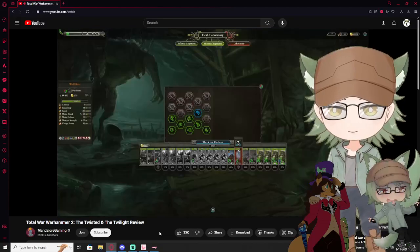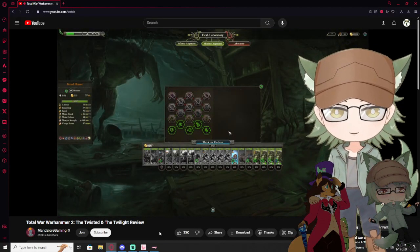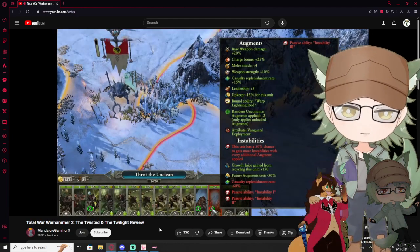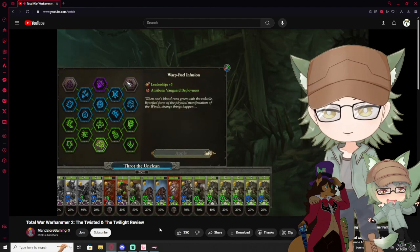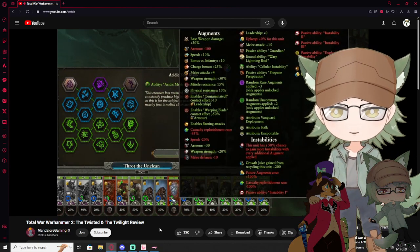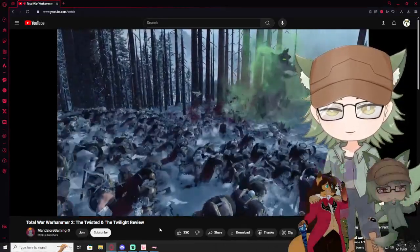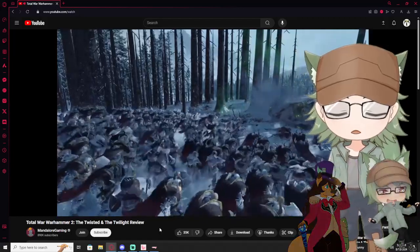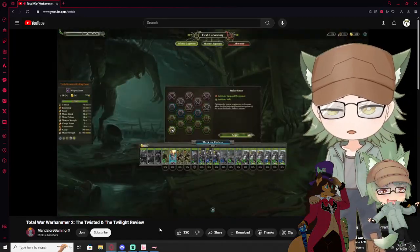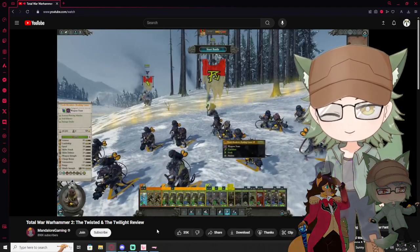If the unit becomes unstable you can recycle it for growth juice — there's an opportunity to get a tiny rebate on your investment. Or keep mutating it. They get more unstable but they're good at fighting when they're alive. Eventually this will reach a silly critical mass. But if you bring it to a fight — it was never supposed to live long, it killed pretty good, but then it immediately explodes. There's always a new kind of mutant super soldier to aim for and cook up.